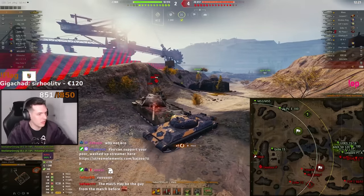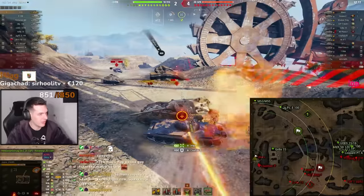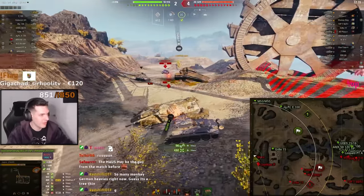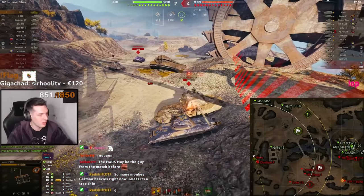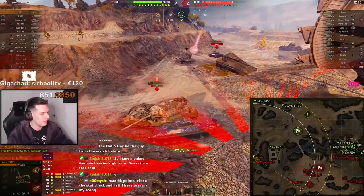As the Chieftain proto is approaching, I have to get to his other side, because otherwise he's going to be able to shoot me. The 113 has incredible DPM and coupled with the alpha of 440, each shot rips opponents apart like no other.